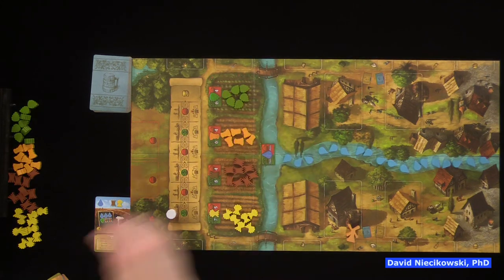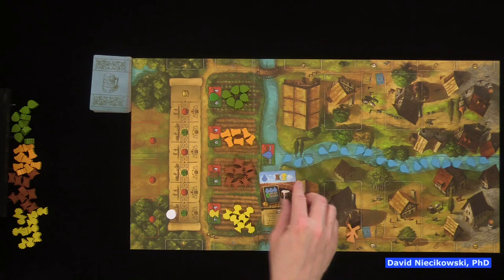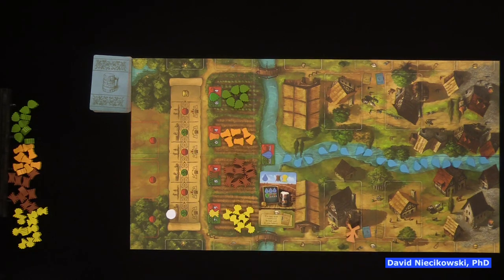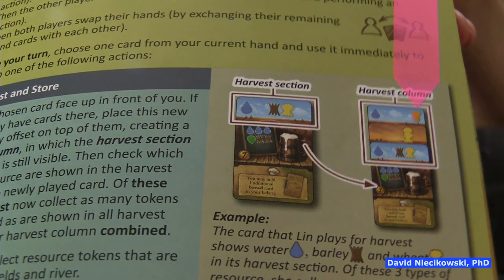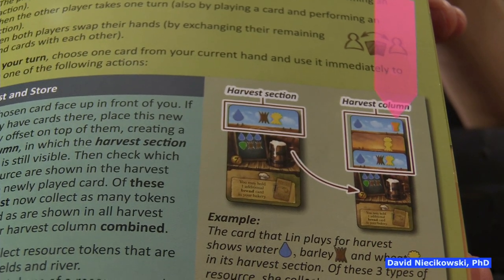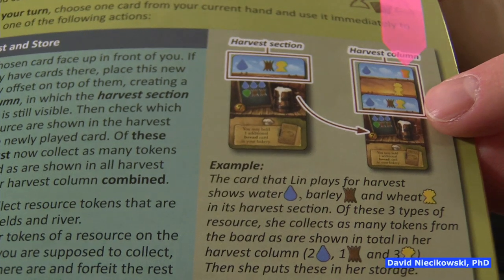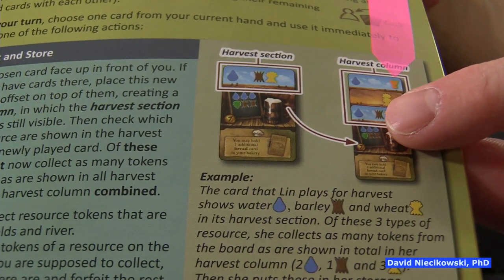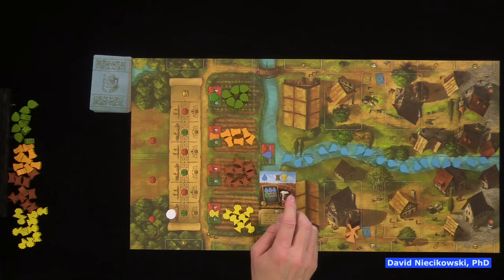When you're getting resources, you can only get them from the fields, so it's possible when you play a card there might not be enough. One rule that's easy to overlook: when you lay down successive cards, you only get the resources from previous cards that match the new card's columns. For instance, if a third card is played here, you'll get water, barley, and wheat, but you won't get the rye because the new card does not have a rye on it.